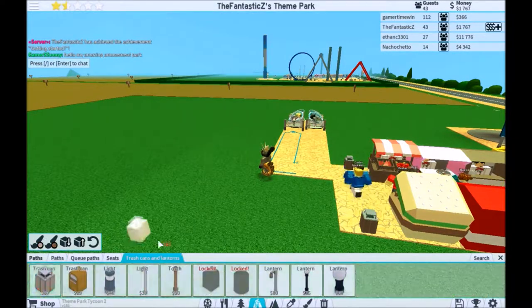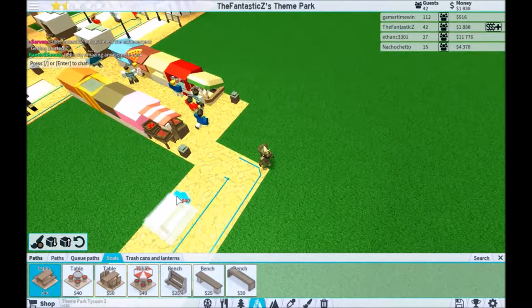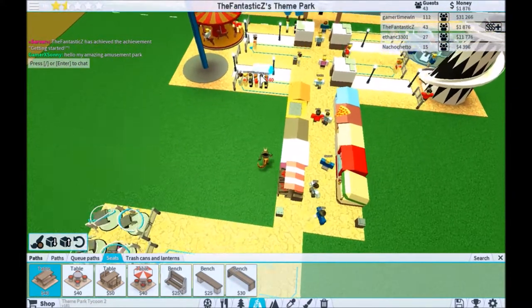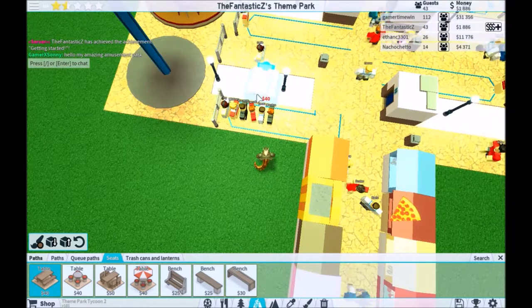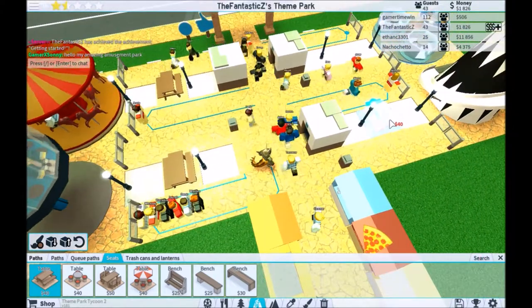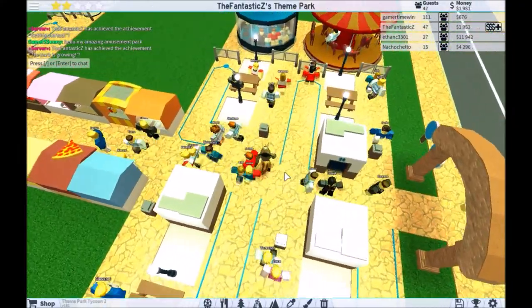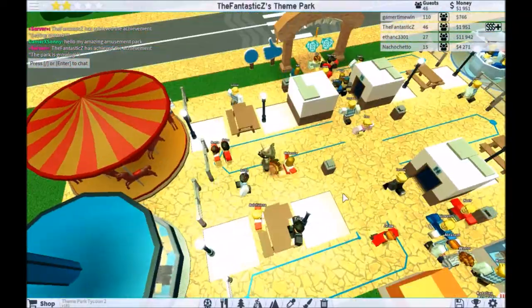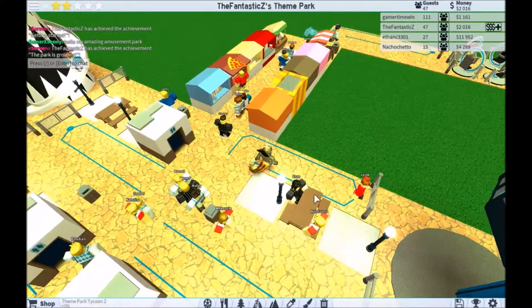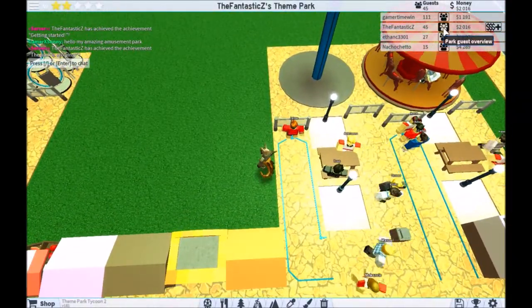Sit down? Is there, like, seats? Maybe I'll add like a table — one right here, one right here, one right here, one right here. There we go. Now people can sit down and relax and just walk around the park all day. More and more people will like my park now.